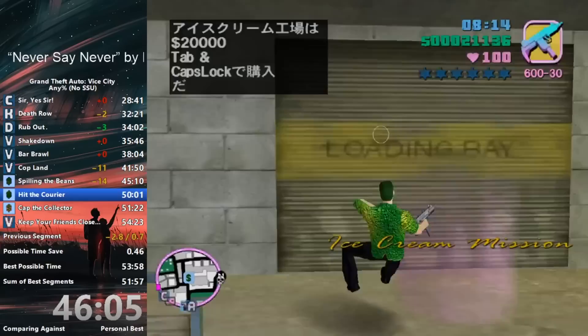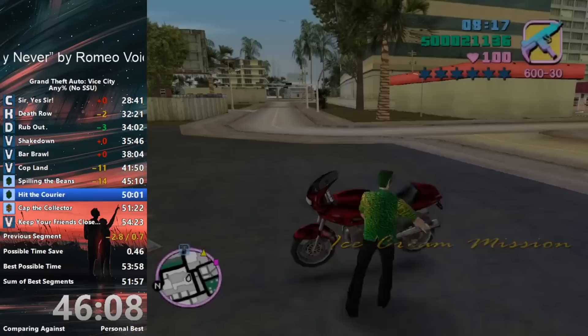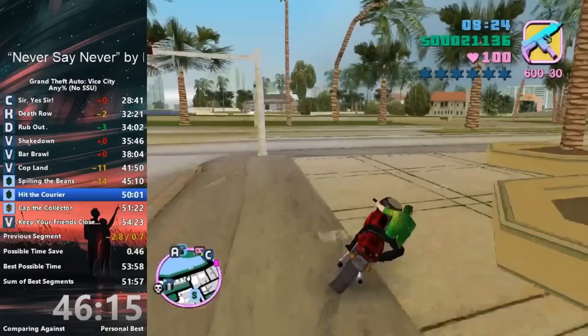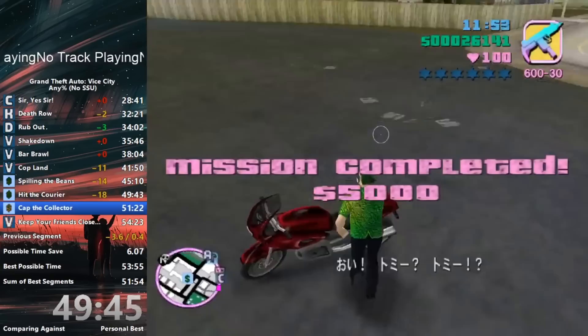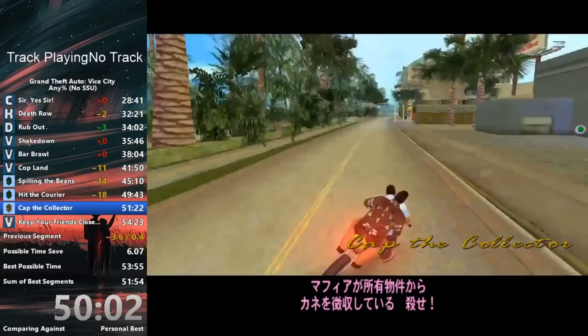The reason most Vice City runners don't do all 5 fade skips is because the first one is too difficult and risky. A fade skip creates a crossover between the fade in for starting the mission and the fade out from completing the asset glitch, so you get them both at the same time. The window to execute them is pretty tight, which is why it's difficult to even hit 4 out of 5 in a run. He manages to clutch 4 out of 5 and saves 4 seconds — also his best segment ever for this mission.